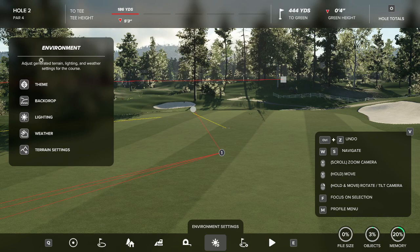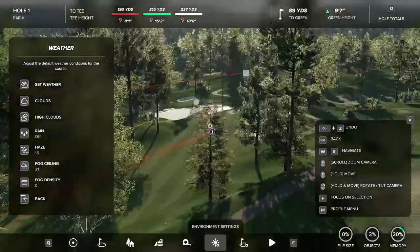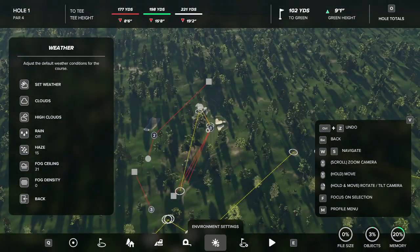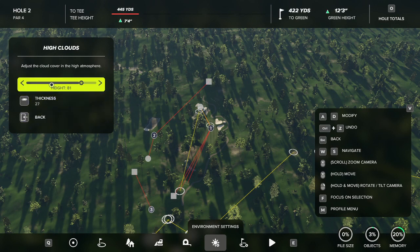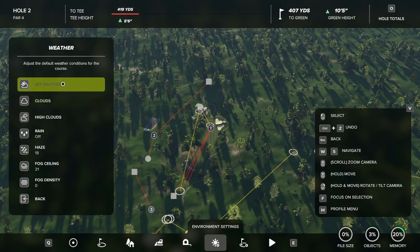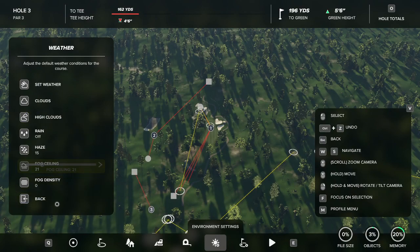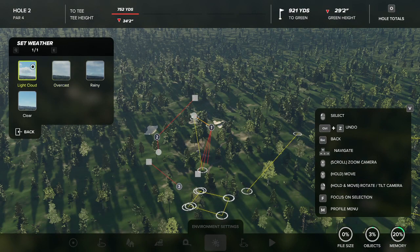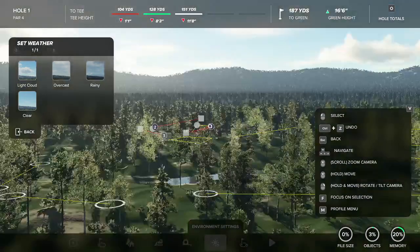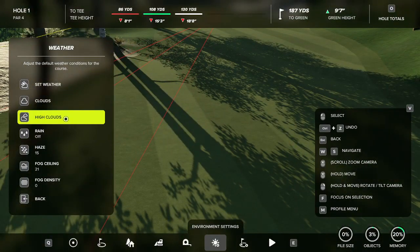The last tab here is weather, which I usually never use. You can mess with it if you want — there are options like cloud thickness, cloud height, and you can select rainy or overcast conditions. I usually just keep my course sunny, but if you want a rainy, overcast, or lightly cloudy course, go right ahead.